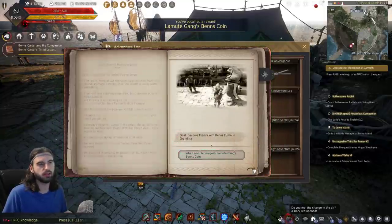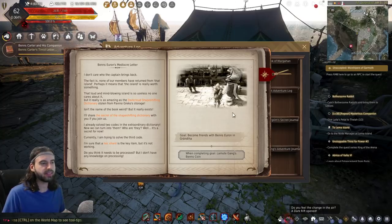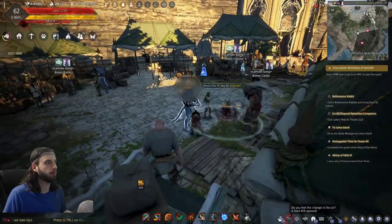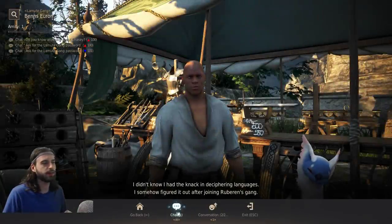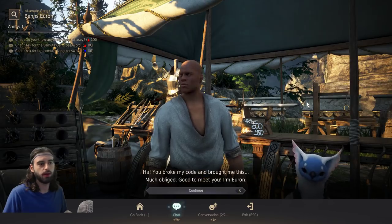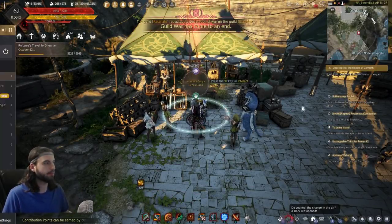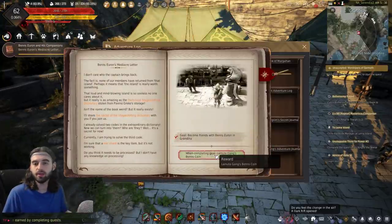Go to the next page and use the bookmark feature to help yourself. The next task is to become friends with Benz Euron, who is literally right across the way from Benz Carter. Go ahead and talk to Benz Euron, click on Chat, and give him the knock ingot — just like we said to buy earlier. Press Escape, Adventure Log Bookshelf, go to Book Number 1, and that's completed task number two.